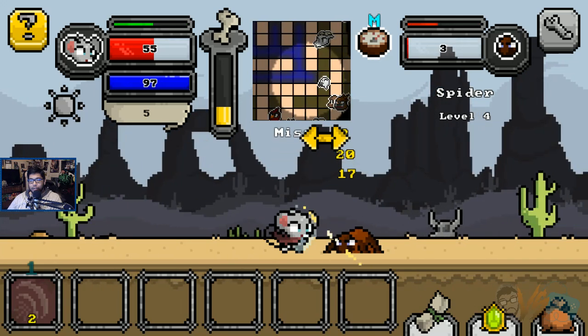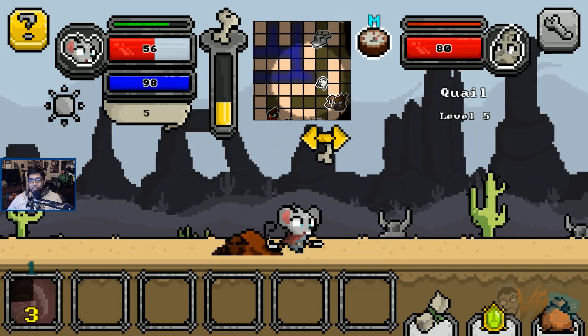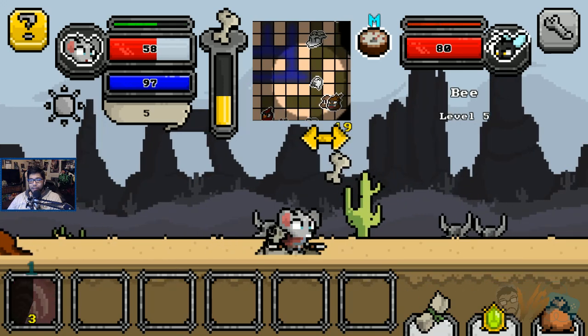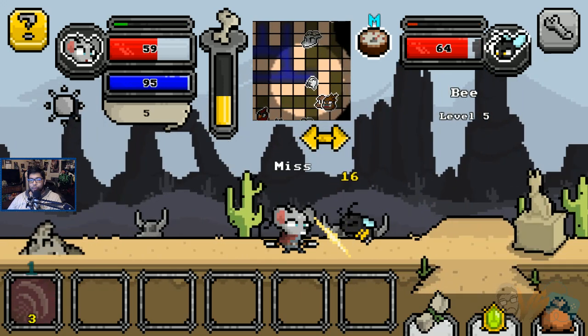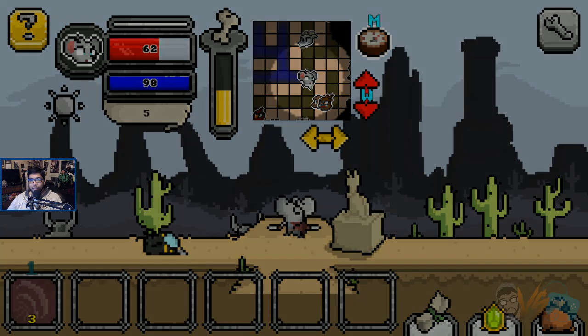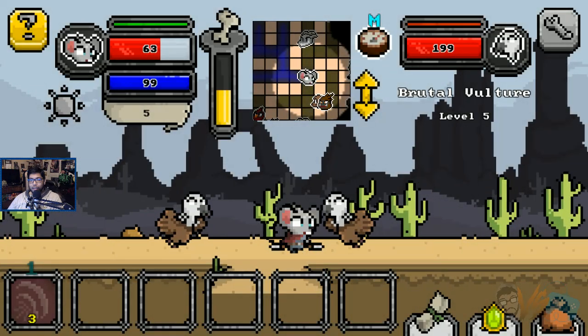Don't even get a chance to hit me, dude. Maybe we spec into skill cooldown too so I can do nothing but attack, attack, attack. Because if I can kill them faster than they can hurt me, then we're good to go.